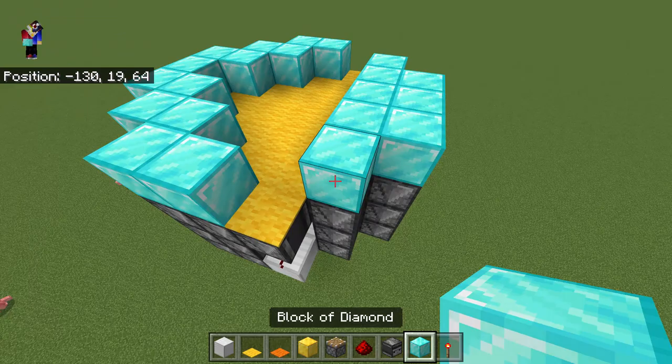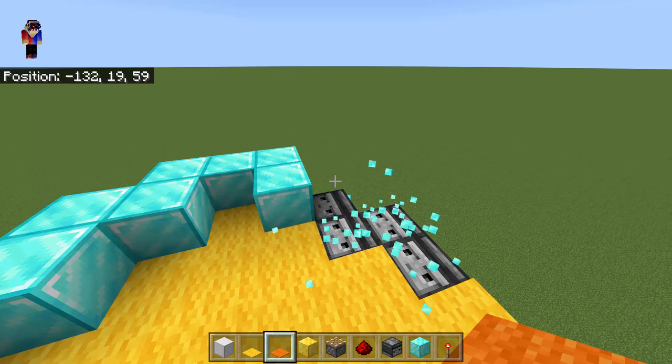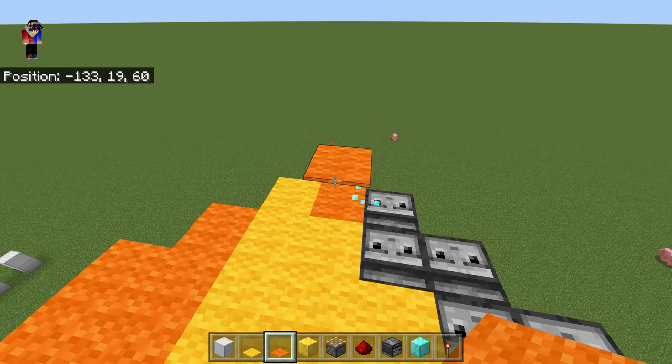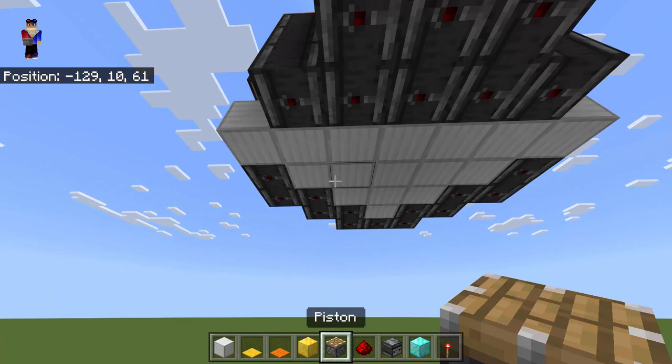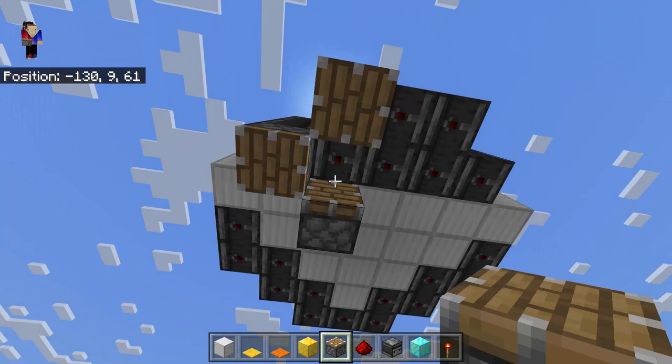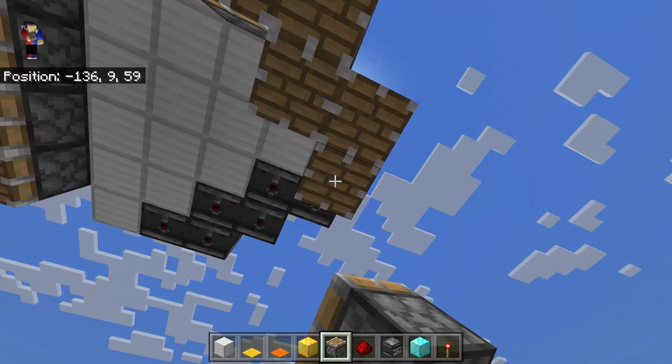Remove all the diamond blocks on top and replace them with orange carpet. Do the same on the other side with orange carpet as well. All the faces must be covered with carpets. Then below we're going to put some pistons facing down, attached to the three lines of observer blocks.